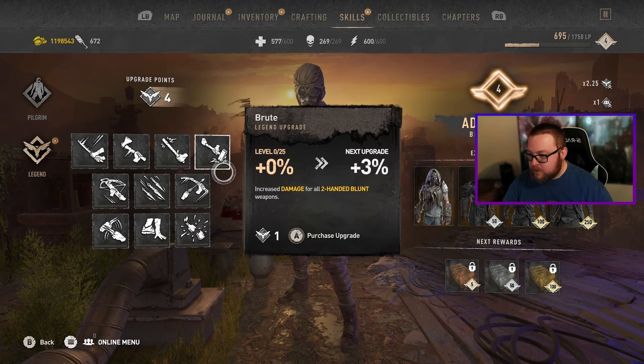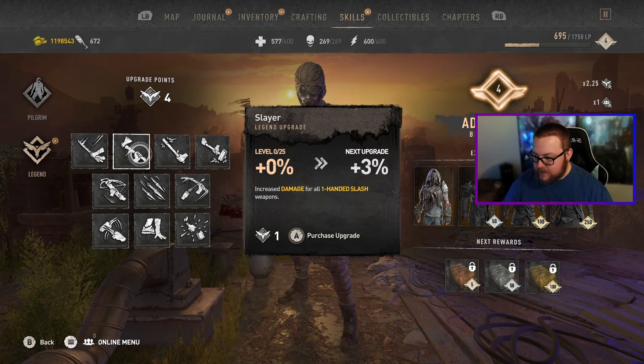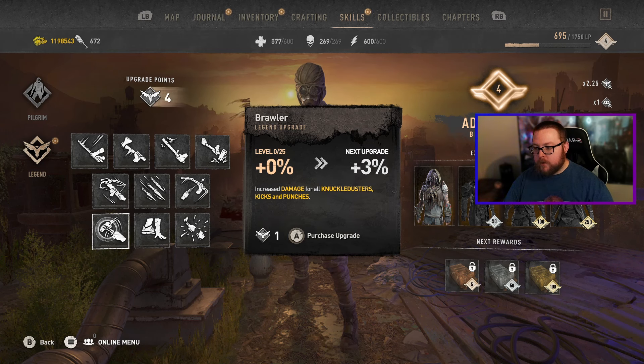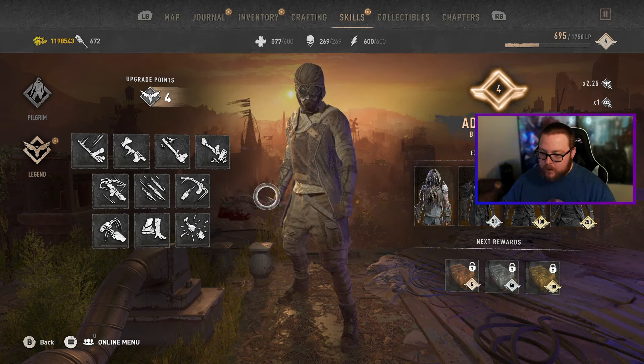As soon as you reach level 9 you'll gain access to this menu. Here are some of the upgrades: we have Ronin which is damage to two-handed slash weapons, Slayer for one-handed slash weapons, Officer for one-handed blunt weapons, Brute for two-handed blunt weapons, Sniper for crossbows, Joker for throwable weapons, Hunter for bows, Brawler for knuckle dusters, kicks and punches, Survivor for faster recovery after landing safely, and Engineer for damage to all explosive throwables.